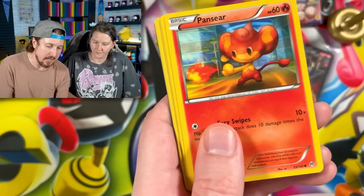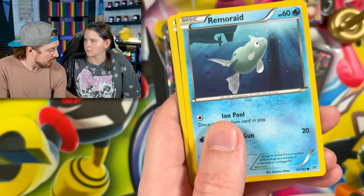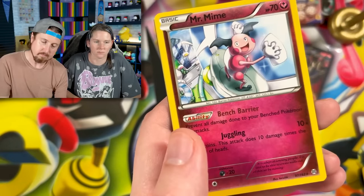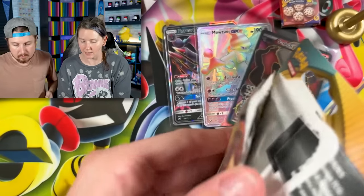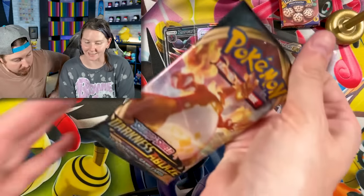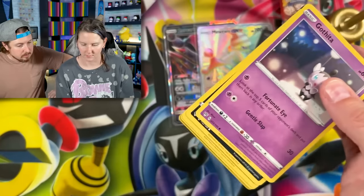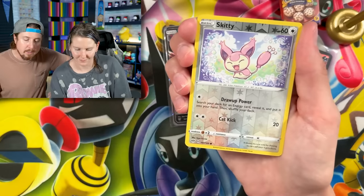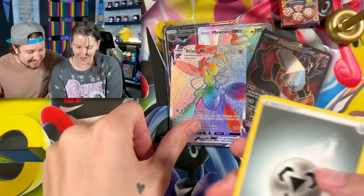We got Darkness Ablaze — this is literally the newest booster pack we got out of all of this stuff. I only bought it because we had to get the entire case. Rainbow Rare Scizor! What is this? Marie, you are doing fantastic today — absolutely incredible. Now obviously as you saw, we got some PSA 10s as well — of the Umbreon GX from Hidden Fates, Shiny Umbreon.